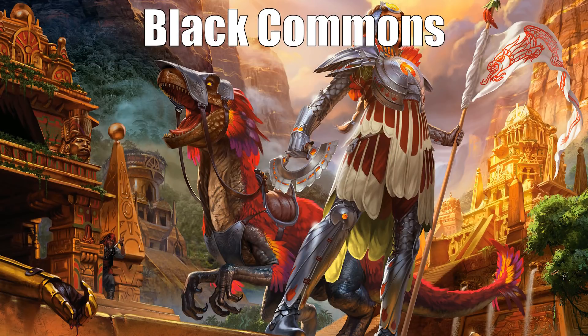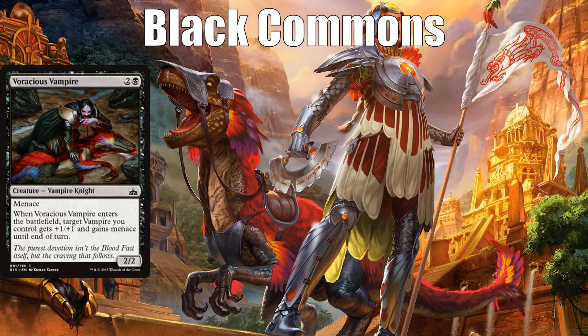Now let's move to black. The third best black common — I struggled here — but in the end I chose Voracious Vampire. It's going to be great in vampire decks and okay in a deck without a critical mass of vampires. The fact that it immediately impacts the board by making your two-drop vampire a 3/2 with menace until end of turn is great, giving you a lot of value. It has a decent body itself and menace, so it's not easy to block. It's not really first pickable, but if you see it around pick 3, 4, or 5, vampires might be open enough to jump in.